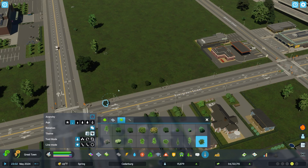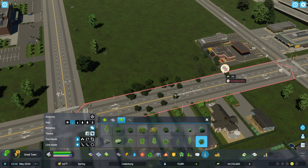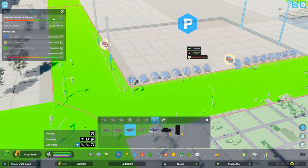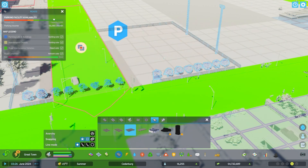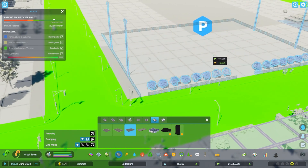Why is Anarchy important? We had Anarchy in CS1, and as you may remember it gave us the ability to place anything pretty much anywhere. In Cities 2, there are plenty of overlap pop-ups that restrict you from doing certain things. Essentially, Anarchy gives you the ability to overlap and ignore some of the vanilla restrictions that are in place — and this affects more than just vegetation.